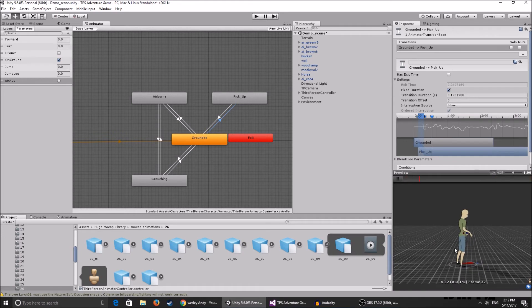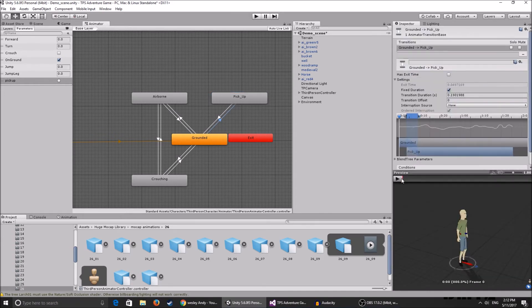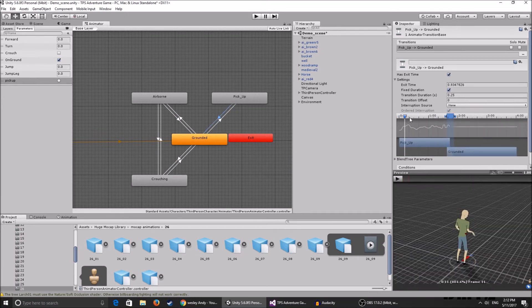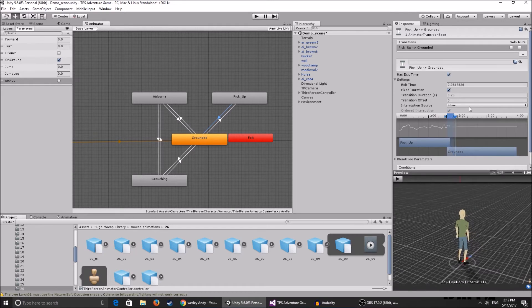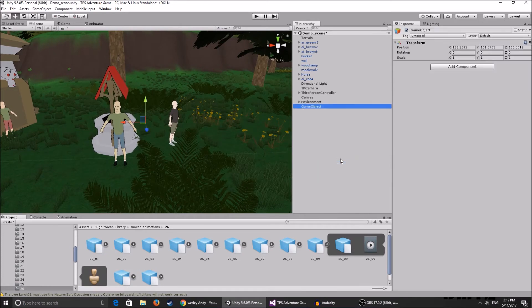There's a weird leg spasm happening — we can fix that by enabling 'Foot IK' on the animation state. The animation is also a bit slow, so I'll change the speed to 2.2. Now it's much better — quick and efficient. For the transition back to the grounded state, you can leave the default settings or adjust them as you like.